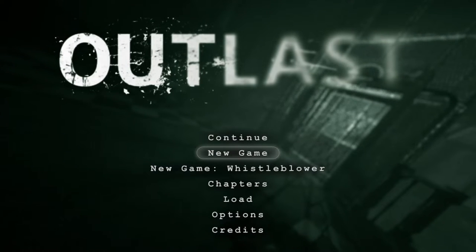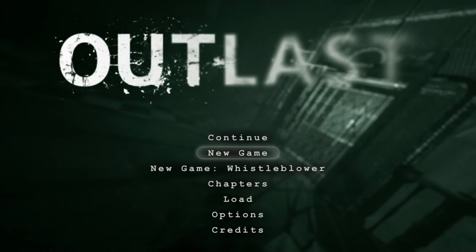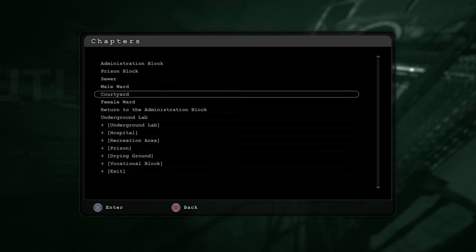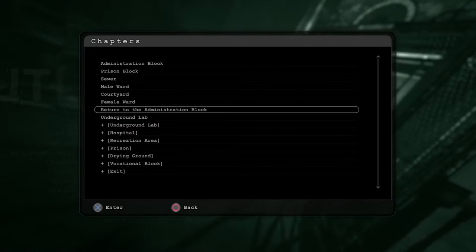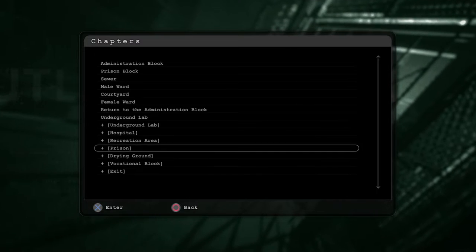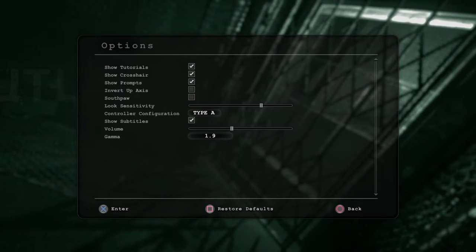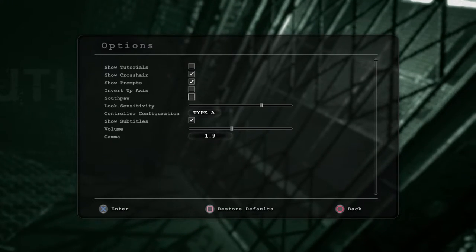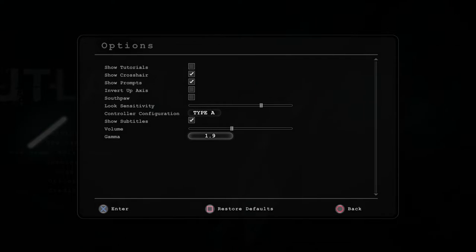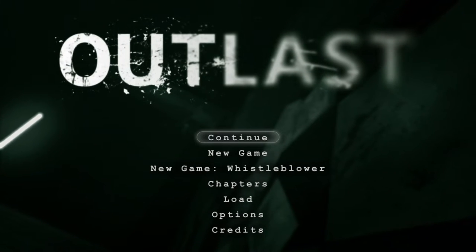Hey everybody, so in today's video we're going to be playing Outlast — finishing the last section of the game and beating it for you guys. Looking at the chapters, we did the administration block, prison block, sewer, male ward, courtyard, female ward, and return to the administration block. Now we're in the underground lab. The ones with plus signs are the DLCs, so we'll be doing those next. I'm playing on console, so I don't have as many settings as PC. I turned gamma up a little bit, but I wouldn't recommend going all the way up. Let's get started.